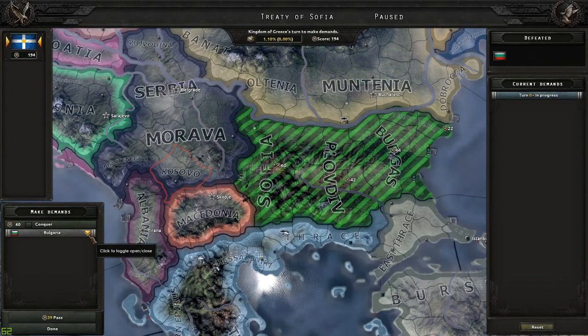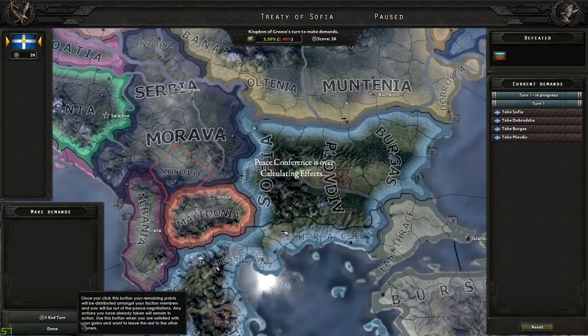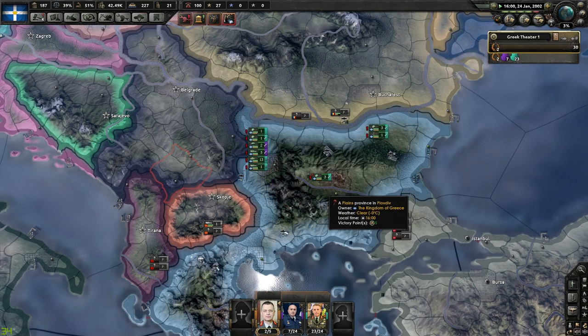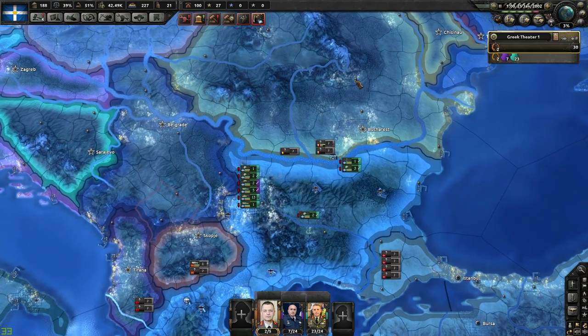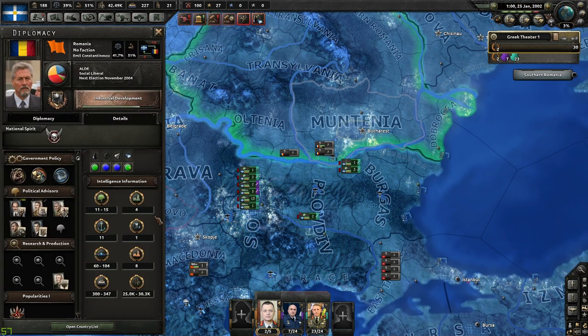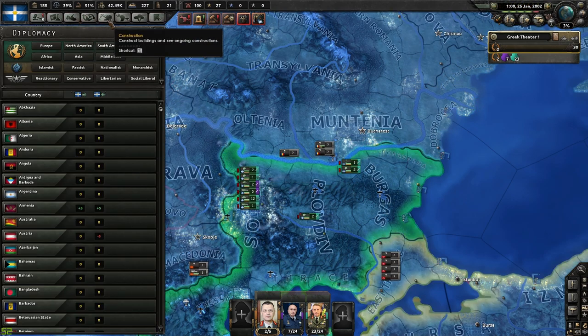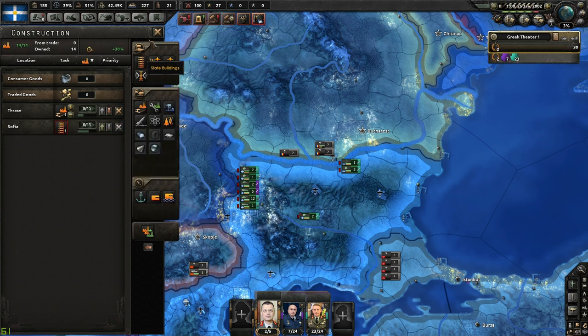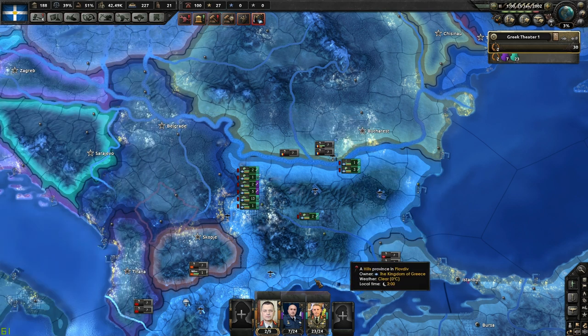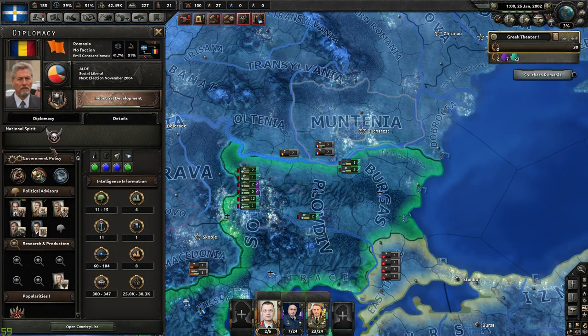Bulgaria — thanks for playing. We're going to take all states, no puppets. We want to create a Byzantine Empire here. Romania is going to be a tougher nut to crack — they've got between 11 and 15 divisions, but it still shouldn't be an issue. Bulgaria didn't have many factories, but they did actually have a few — maybe two. So we're going to start queuing up justification for Romania. I think that'll probably be a good place to stop this first episode, though it'll take another six months.